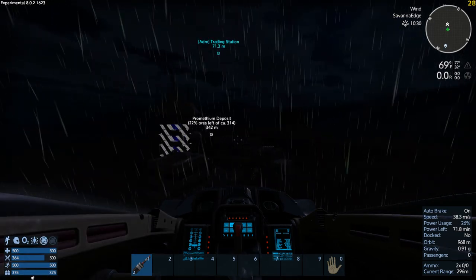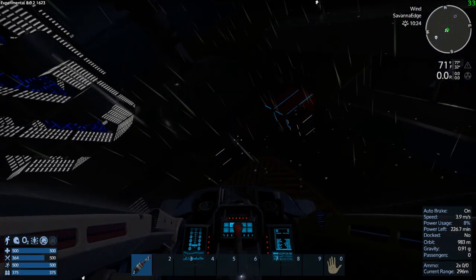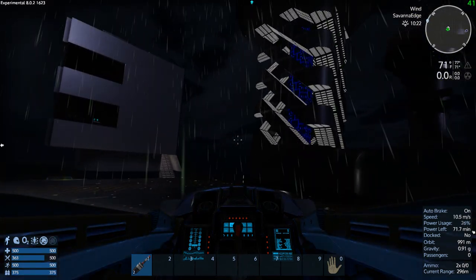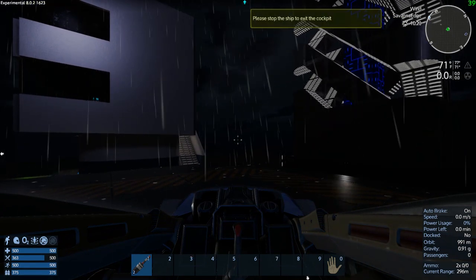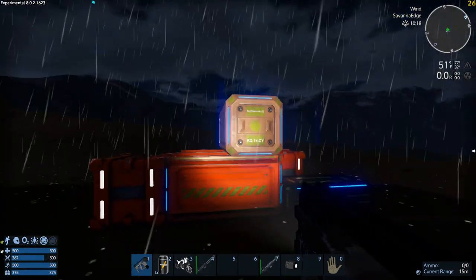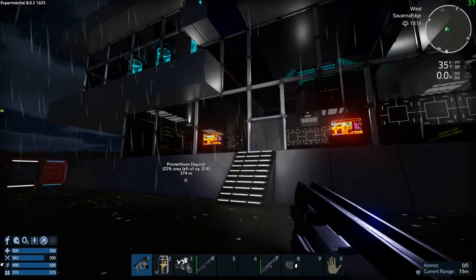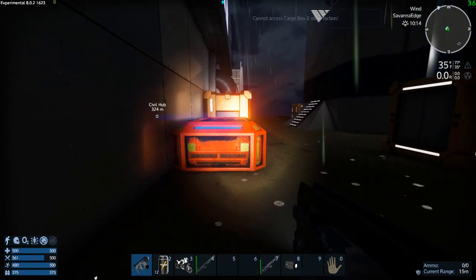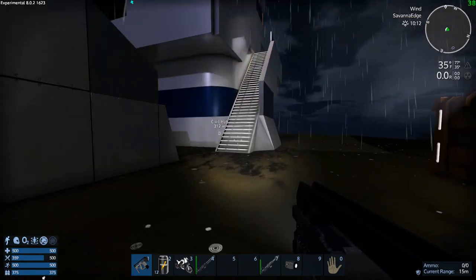On my way over here I did go the wrong direction. That is a spot to land, so we're going to park it right there. These here we can't access - so I'm thinking there's nothing we ended up being able to get here. These are all another faction, can't access.